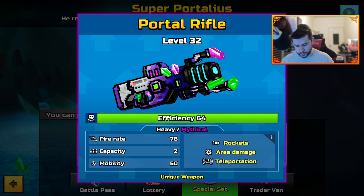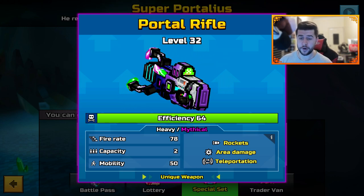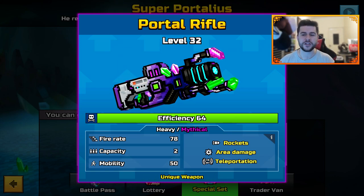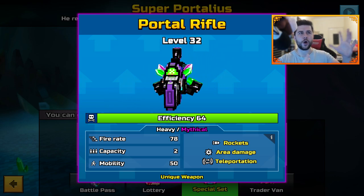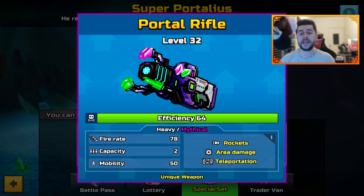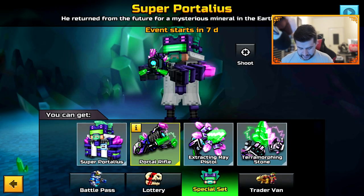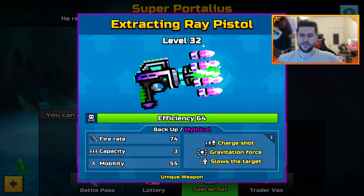The Super Portaleus is a Heavy weapon — it looks pretty awesome. One thing Pixel Gun does a very good job of is how the weapons look in the modern day. It is Mythical Rockets, Area Damage, Teleportation — that's going to be interesting, similar to ones that open portals. Fire Rate 78, Capacity 2, and Mobility 50. Please don't let it be an overpowered weapon like the Charge Shot.